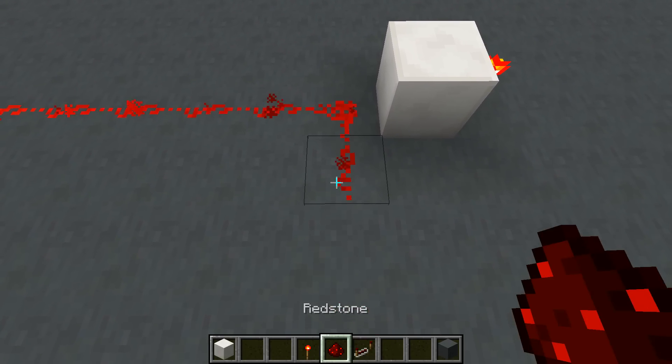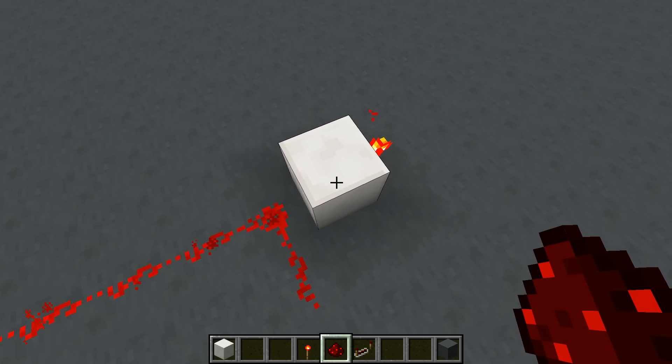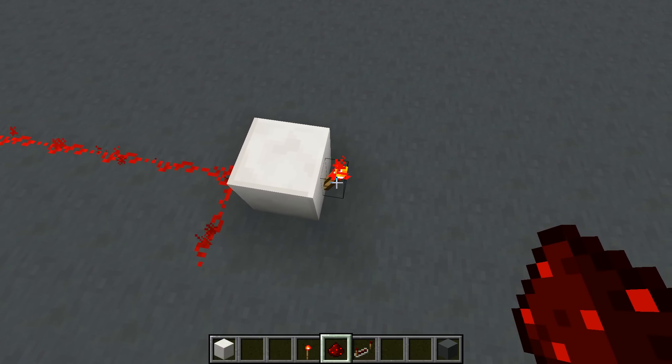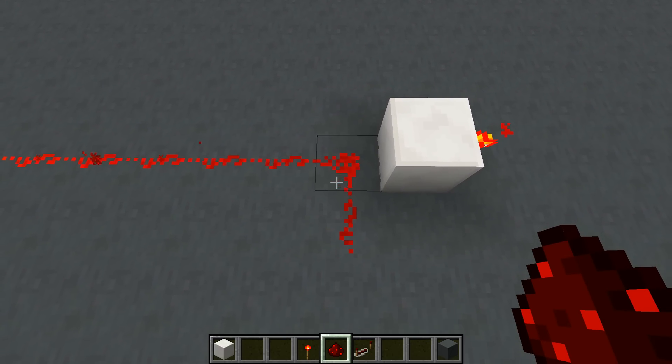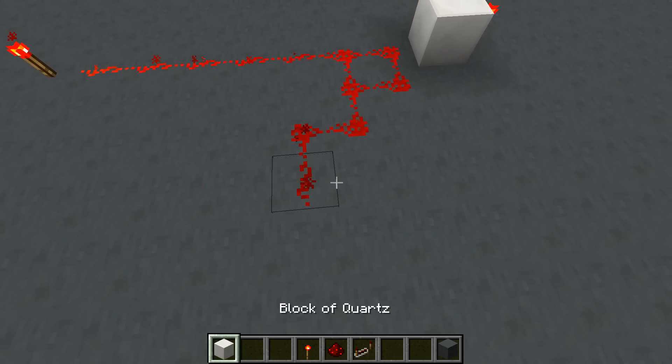However, if I were to redirect it like this, then as you see there, it's no longer powering that block, and this torch will be able to turn back on. Redstone dust can connect to itself in many different ways, and this allows for very flexible wiring.